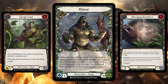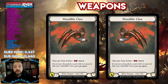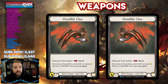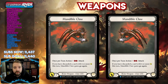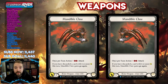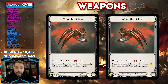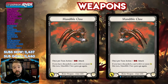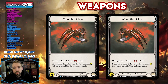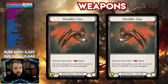Now that we understand Reinar's general game plan, let's break down the equipment and weapons that we use in this deck. Jumping into the equipment and starting with the weapons, we are mainly running 2 Mandible Claws. The Mandible Claws are both one-handed claw weapons that attack for 3 and say once per turn, action pay 2 to attack. They also have the text that says if you've discarded a card with 6 or more attack this turn, then Mandible Claws each gain go again. So you can swing with one with go again, and then either follow it up with a big attack, or swing with a second one after that.